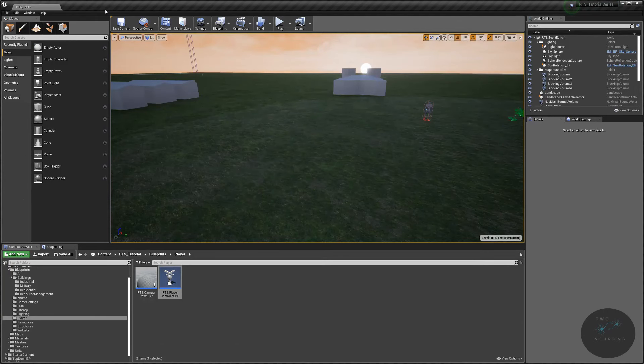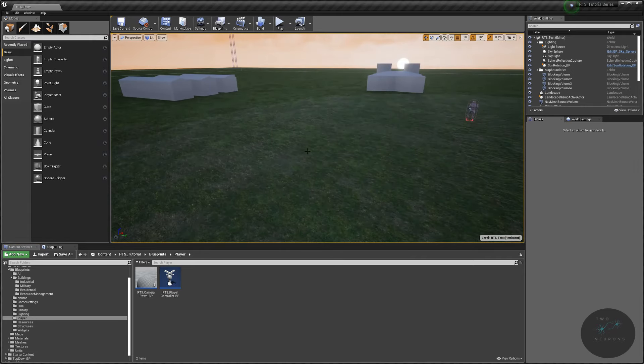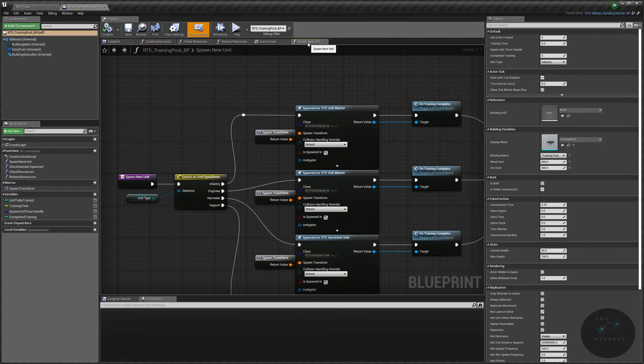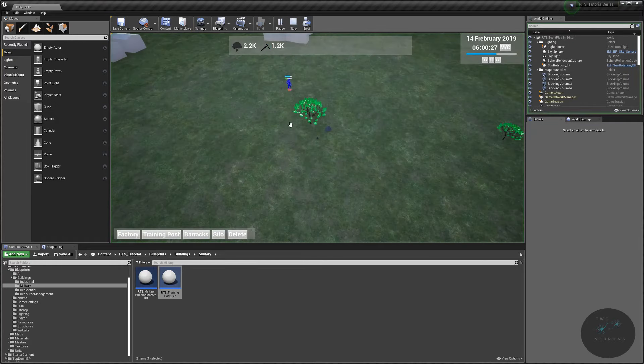Next, open up the blueprints we need for this video. The first thing we need to take care of is setting up our training post to spawn in our engineer. Go to your buildings, your military building, open your training post, and in 'spawn new unit' switch it over to your engineer unit — it should be 'unit master engineer harvester unit master'. In the next video we'll make our support unit. Compile and save.